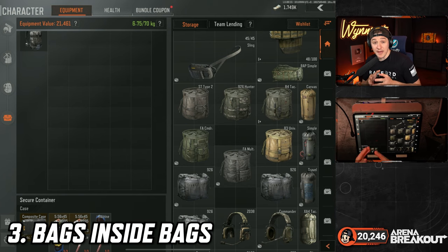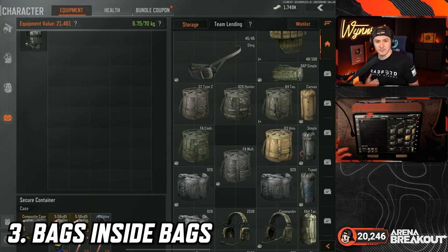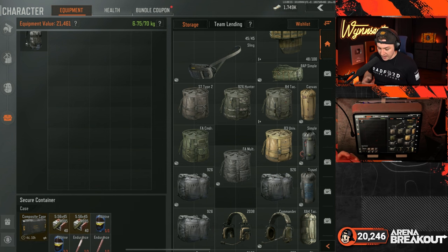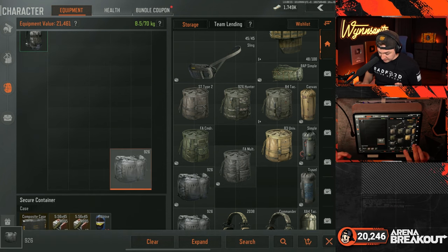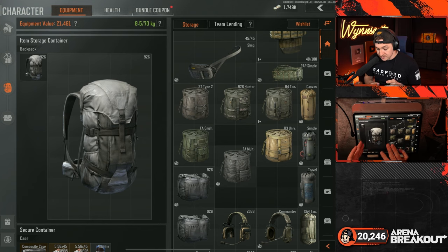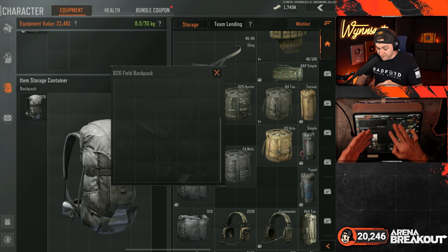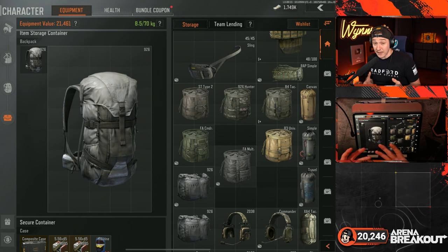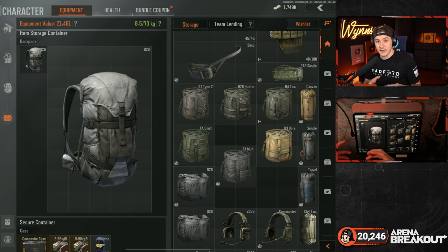Number three: putting backpacks inside of other backpacks. This one kind of sounds obvious, but for example, this 926 backpack — we can literally put an entire other 926 backpack inside of it. Once we open the inner backpack, we unlock the full amount of inventory space. If you kill a guy who has the same backpack as you, you can take all the stuff out, put his backpack inside your backpack, and then fill that to carry all of the loot.